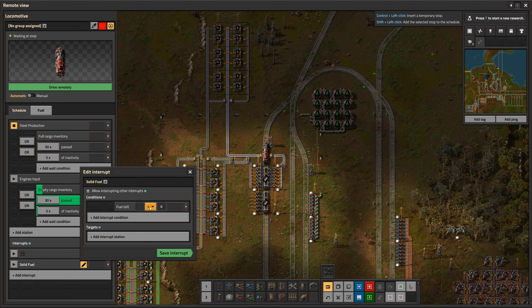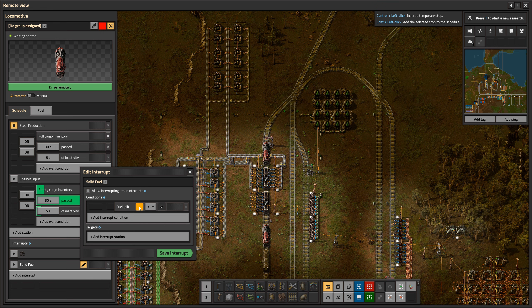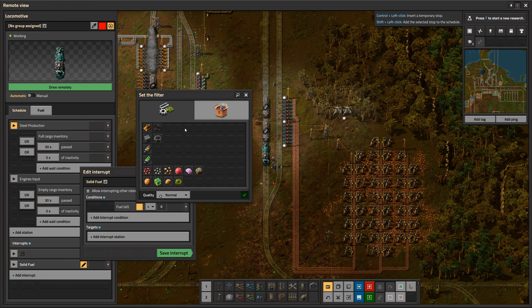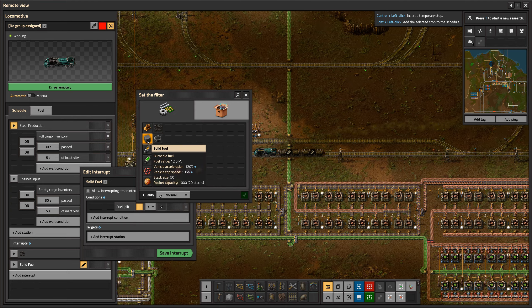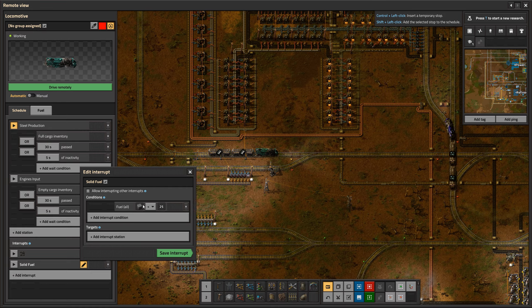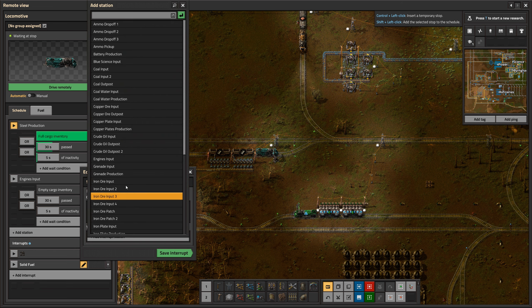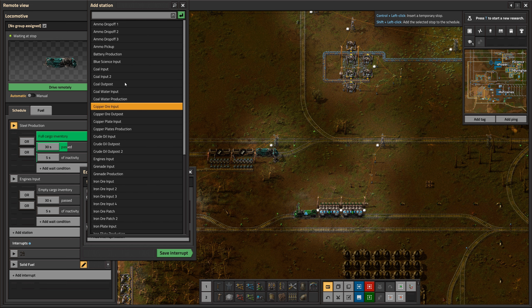The condition options include: 'at specified station,' 'circuit condition' (using the circuit network to check certain conditions), 'destination full,' 'no path' (which could reroute the train if it loses a path), 'empty cargo,' 'fluid count,' 'fuel for all locomotives,' 'fuel for any locomotive,' 'full cargo,' 'full fuel,' and more. For our solid fuel interrupt we're going to check against fuel.